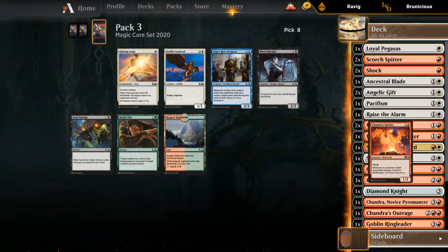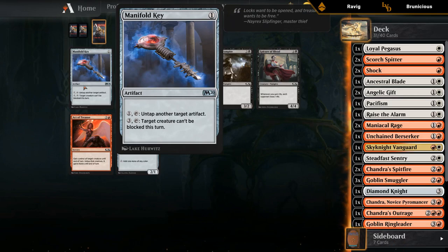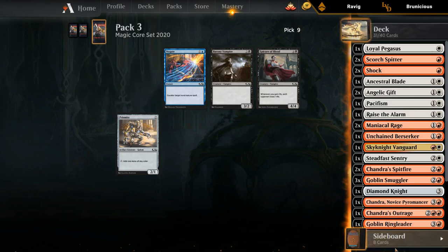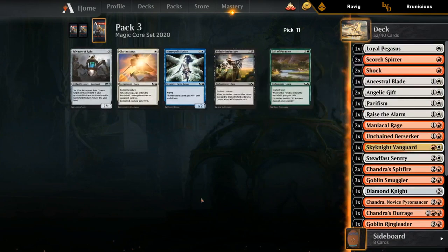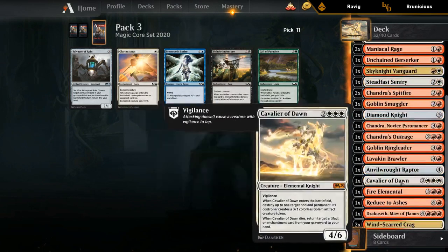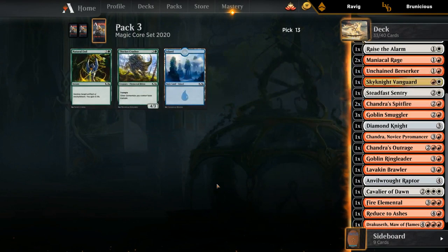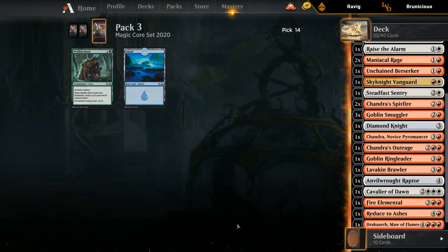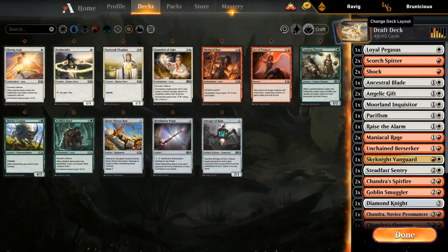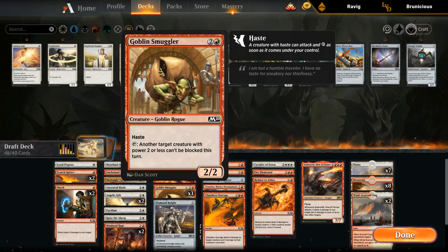Chandra's Spitfire wheels — that's great! Manifold Key with triple Smuggler doesn't seem great, so probably just take Act of Treason for the sideboard. Brawler couldn't make the cut. Salvager of Ruin has a bit of synergy with Cavalier but doesn't seem great. Our deck isn't amazing — not the most synergistic — but Dracoseth could win a game by itself. We've got some okay removal, potential for an aggressive start, and triple Smuggler can help close out the game.